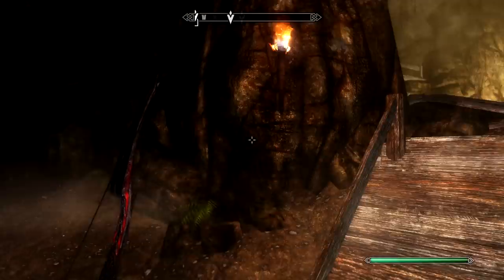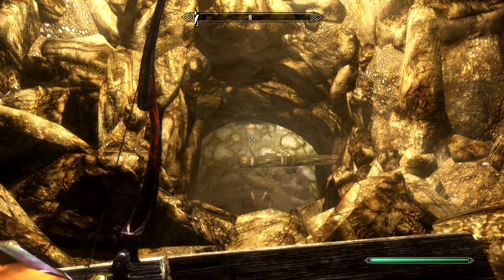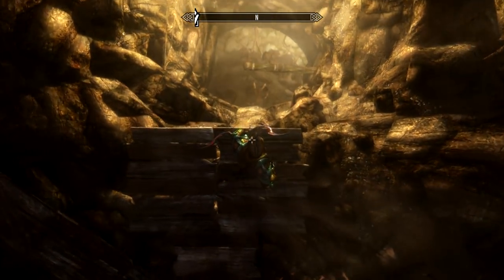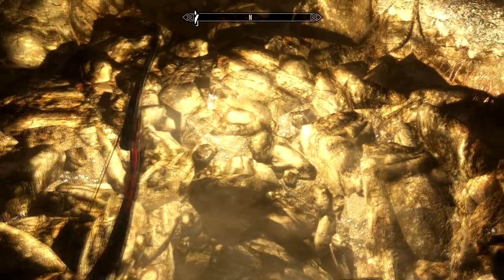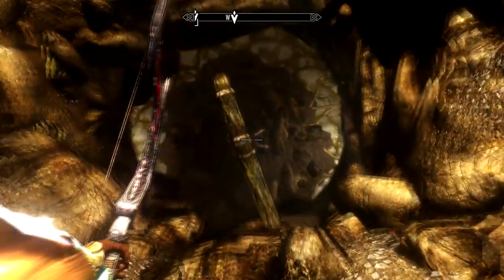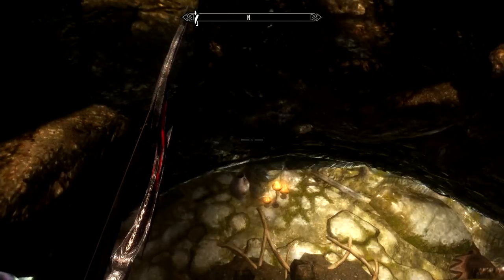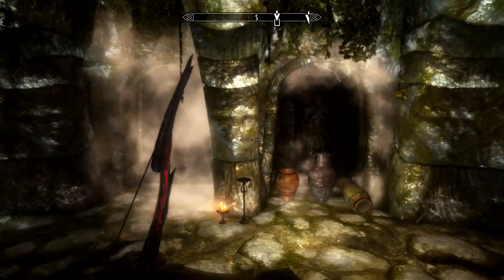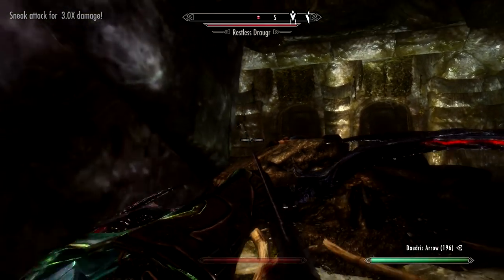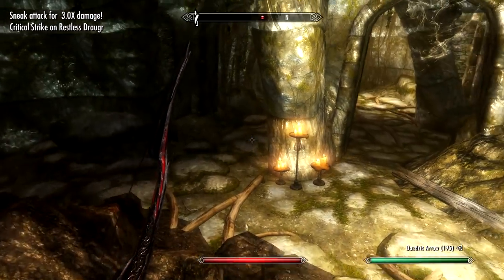Up in this area here we have the sinkhole, which I'm definitely going to be using for the thumbnail of this video because it just looks sick. That overhead view right there — and it looks like one of the miners must have died when the sinkhole collapsed it. That was his lantern I'm guessing and he just fell down and died. I don't know if he fell from the fall or there's something else down here. Oh there is something else down here!